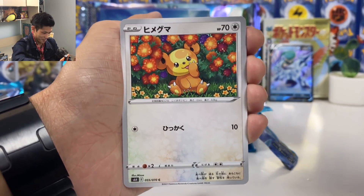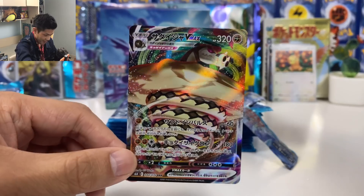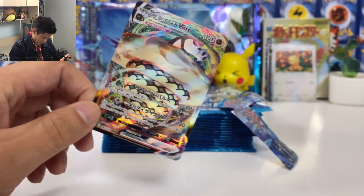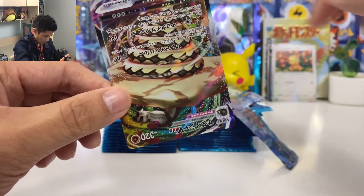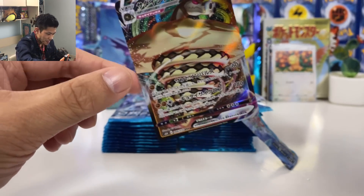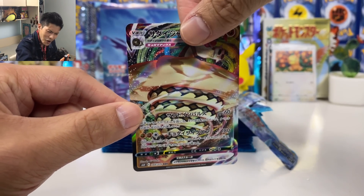Oh this is so cute — this card deserves to be at the back. And we have a VMAX: Sandaconda. Not a fan of Sandaconda. This card looks like a reversed pile of poo. This is the only hyper rare or VMAX that I don't want to pull.